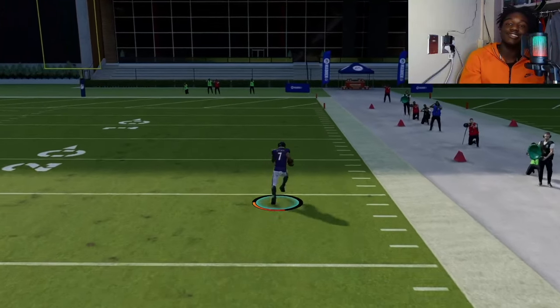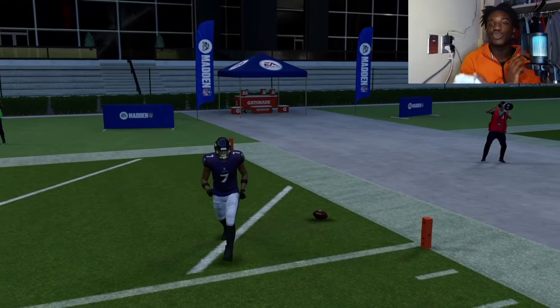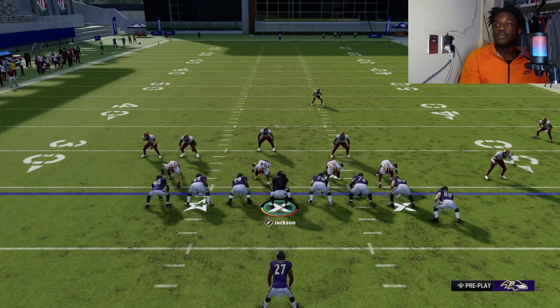As you can see, right there down the seams you can run an easy touchdown and there's nobody on them, because defenders are going to think it's a run. So everybody's going to come out — this is the most broken play in Madden 24.